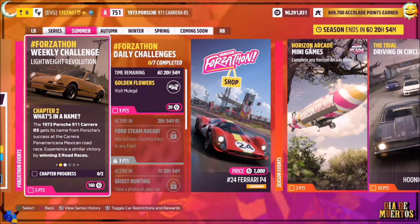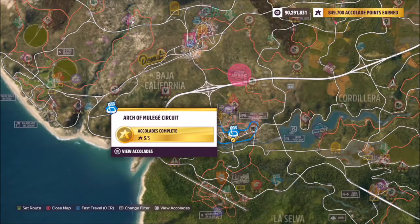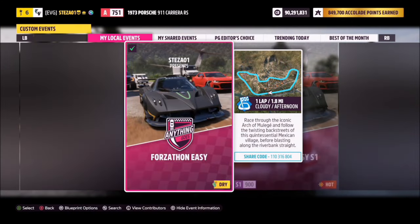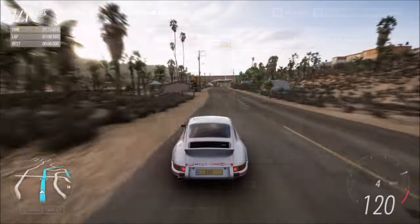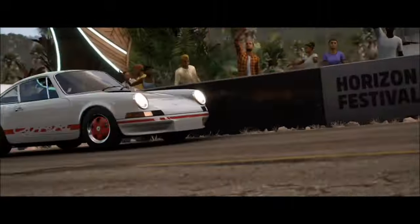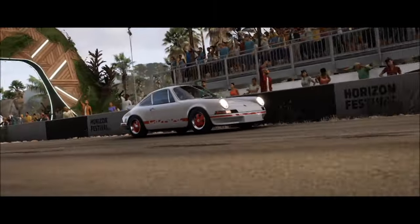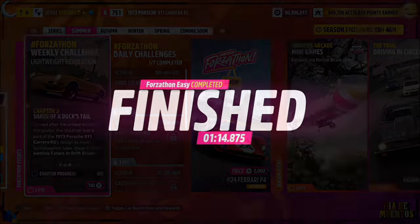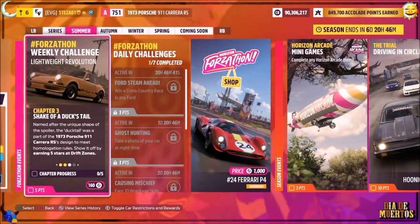The first challenge wants you to win two road races, which is super easy. I recommend heading over to the Arch of Muller Hay circuit, where I have a one-lap blueprint set up for you to use with no AI driver tires. The blueprint was just on screen. All you have to do is run this race twice and that'll be the challenge complete — you'll win every time because there are no AI competitors.